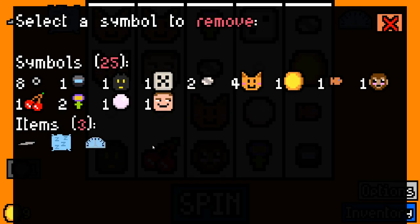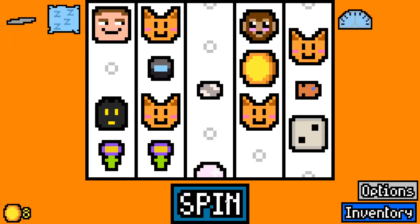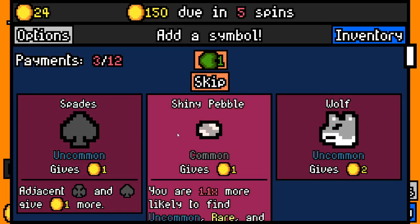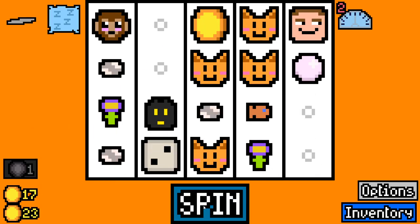Now we can go here and say there's something we really don't want - let's say the cherries, we don't want cherries - they're gone. We no longer have the cherries, which is great. And now we've got another removal back. I'm gonna keep on with the shiny pebbles and the cats and we'll see how this goes.